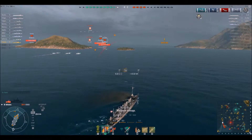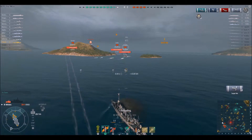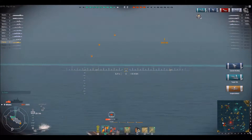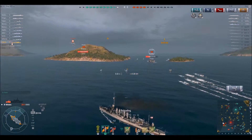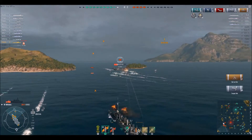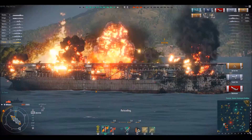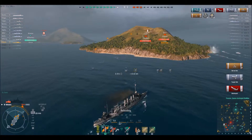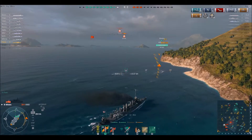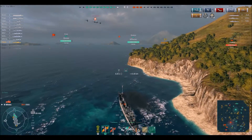I use widespread torpedoes trying to hit the Langley, which is super slow, while the Zuiho being Japanese is super fast. The Langley and Bogue — American aircraft carriers — don't surpass 16 or 17 knots, while Japanese carriers can reach around 25 to 26 knots, which is crazy. The Langley has been my target. I briefly considered ramming her for the last thousand hit points, which would have been fun but inefficient for the team, so I dismissed the idea and focused on having the best game possible.